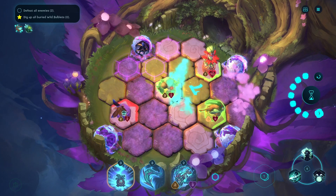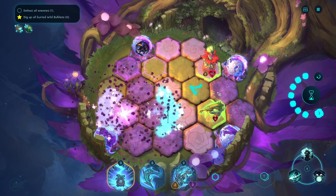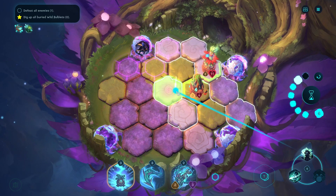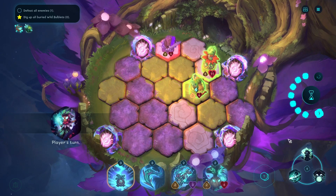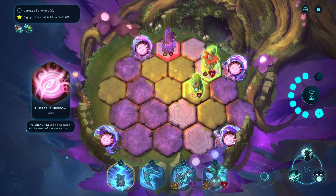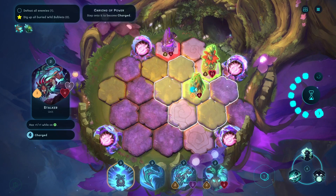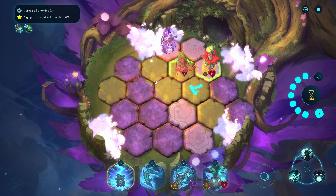There we go. Just one more enemy left after this one. So this shouldn't be a problem. A bit of healing. Oh, it's a misfit! What's going on here? It's an unstable burrow. They've become unstable because of... because of reasons. I understand this game. Boop. Yay, marvellous.